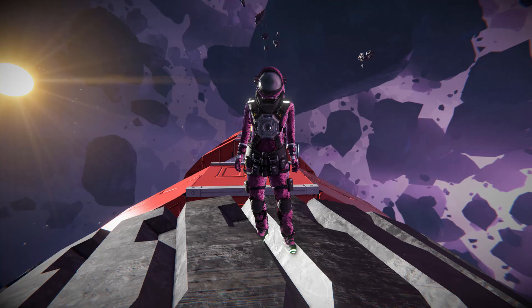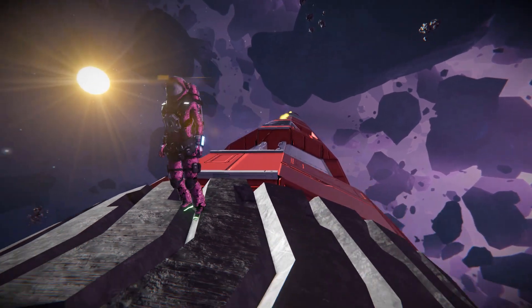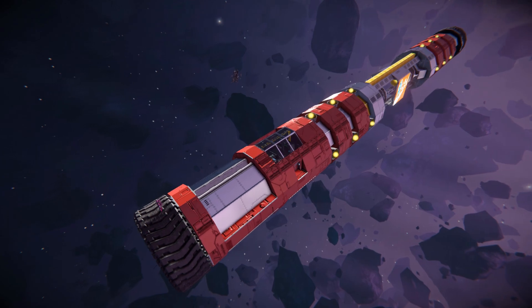Hello and welcome back to another Space Engineers Showcase video. In today's video we're looking at another large cargo ship, and this one is called the Empocampia, which is this lovely thing right here.